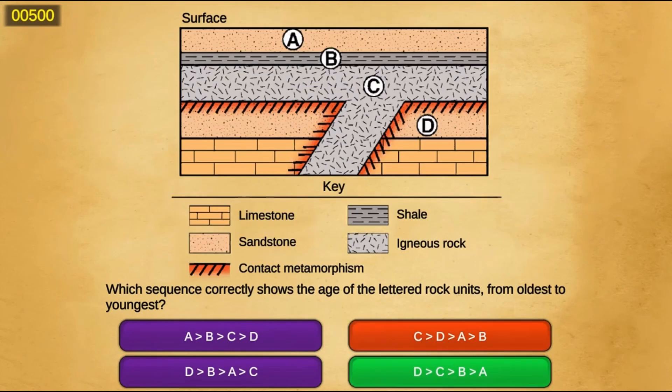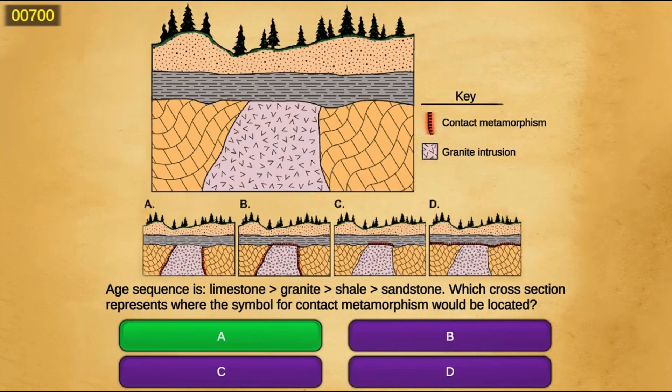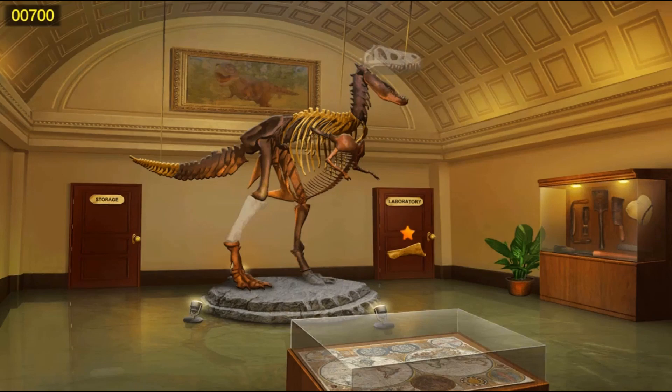Before you play each mini-game, Miss Rose teaches you about a specific part of the fossil record. Collect all the bones by completing all the mini-games.